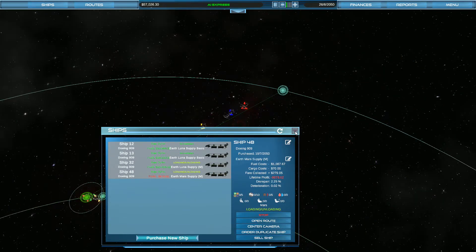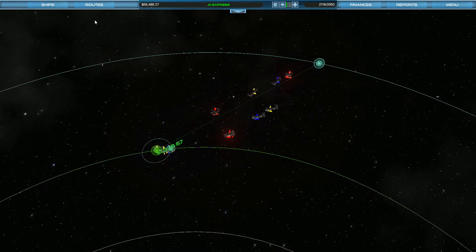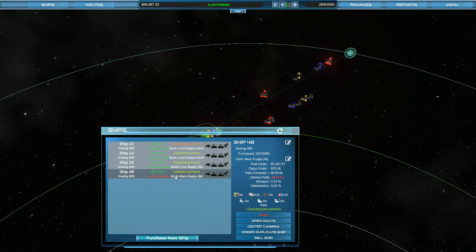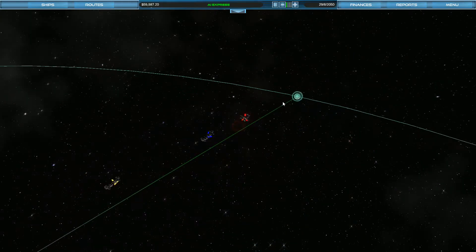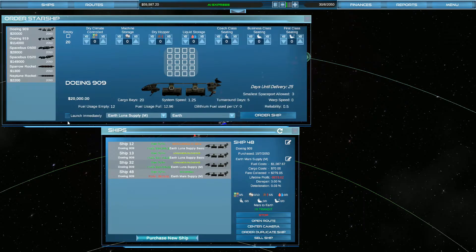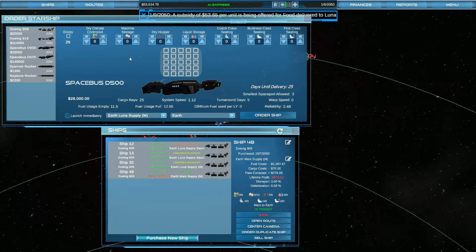Didn't make any profit on the outbound trip but the trip back should be worth it. Whenever I get machinery it helps too. Let's get some ships going that are going to move people. Space Bus D500 — food delivered to Luna, we're already doing that. We're not going to get the bigger ones. Coach class seating will take up most of it, and we'll put a row of business class.